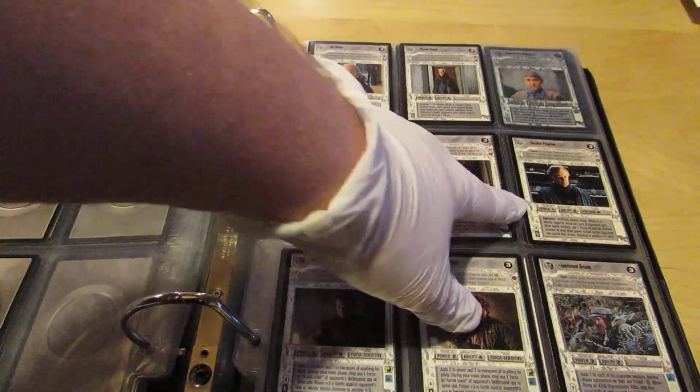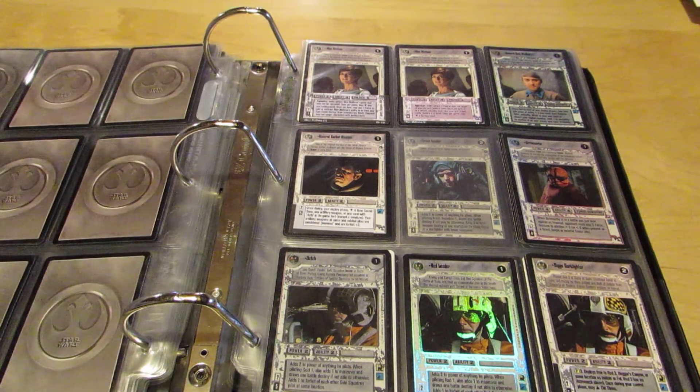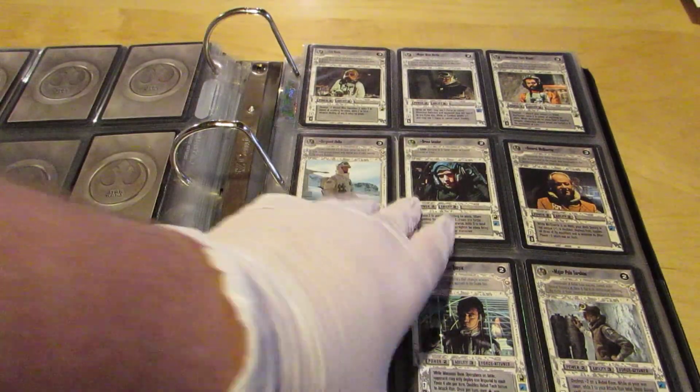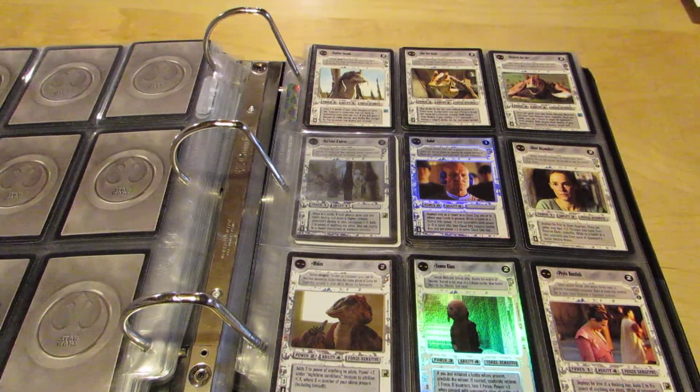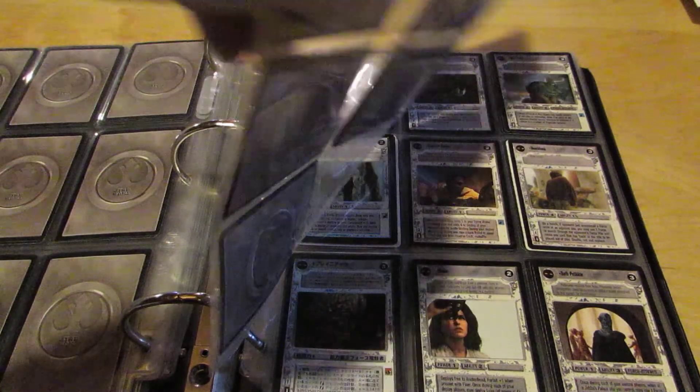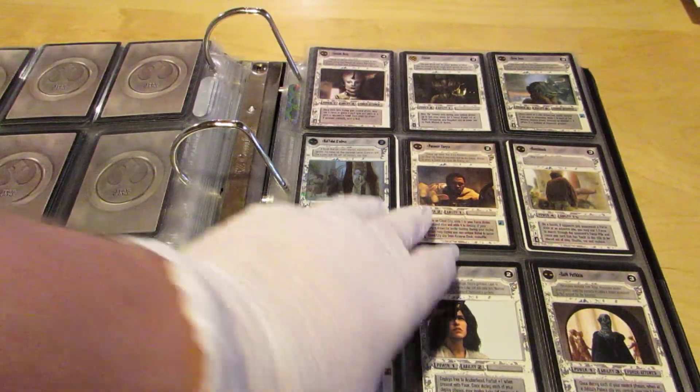There's an AI Panaka — that's nice. You've got a Senator Palpatine, that's also nice. General Jar Jar — always can use him. That card actually sells really well, surprisingly, even though it's Jar Jar.